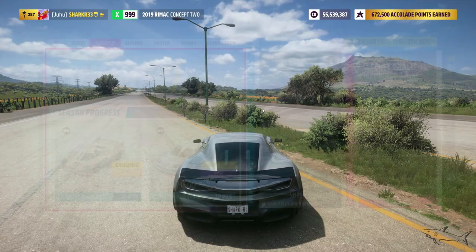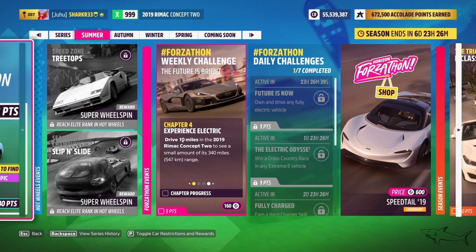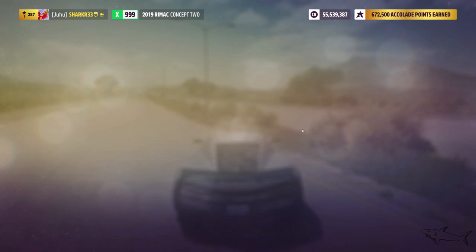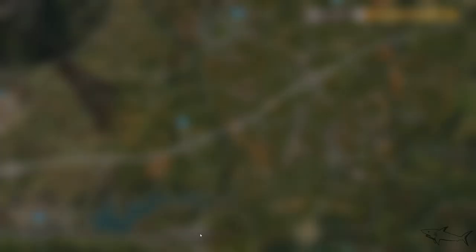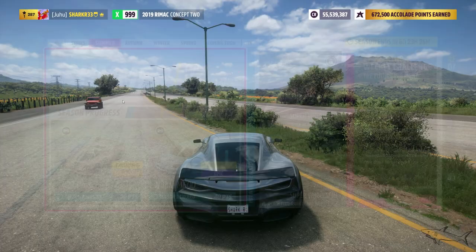The last one in this set is to drive 10 miles — very easy. Just drive around the map for 10 miles and you'll get the weekly challenge done. Also, drive any fully electric vehicle and visit Playa Azul to start off the Extreme challenge. Playa Azul is right over here on the map — visit it to unlock another point.